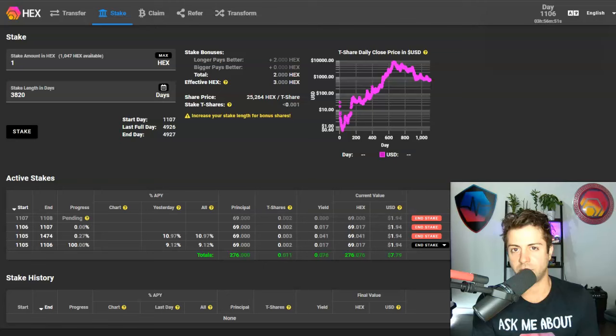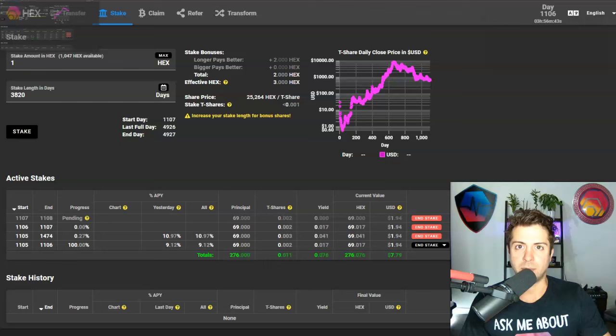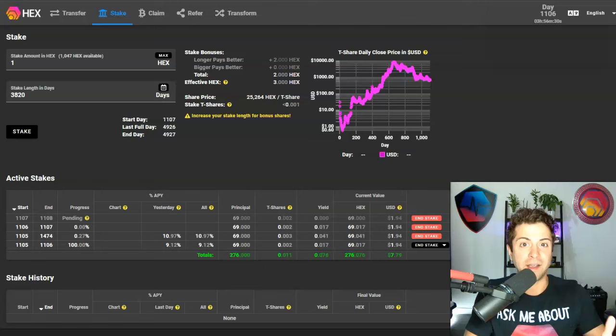You can use the go.staker.com app that I talked about earlier as a way to set reminders for when your stakes are coming due. Or you can just mark it on your Google calendar — it's not that hard. This is money we're talking about, so if you have an important financial thing coming up, you should probably just mark it on your calendar.